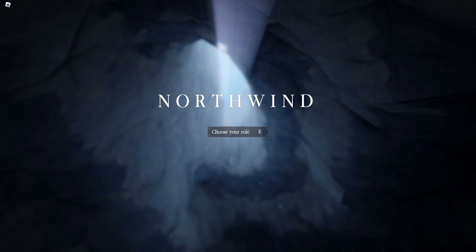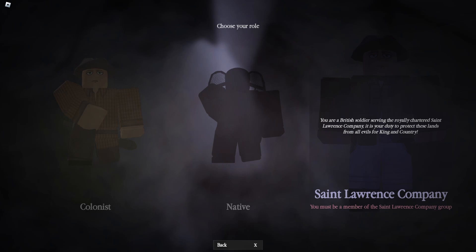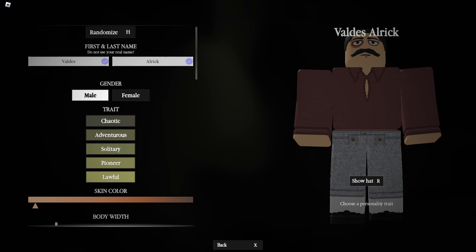Hello everyone, this is a full beginner's guide on the game North Wind on Roblox. When you start the game you'll see 'Choose Your Role.' You have three roles: the Colonist, the Native, and the Saint Lawrence Company. The Saint Lawrence Company requires group membership, and the Native role is not yet enabled for non-early access players, so skip those two.